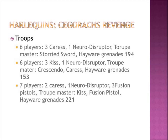This unit is much cheaper because the Troupe Master is using a Caress instead of a Storied Sword that costs 25 points — maybe I have to drop this. And then I have another unit of 7 players with 4 Fusion Pistols inside. It's a very short range weapon, and I wanted to test how it performs — they give a big punch against vehicles.